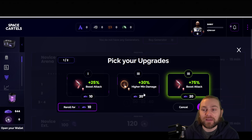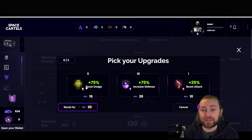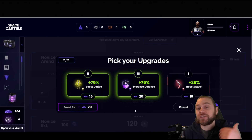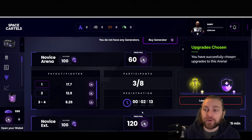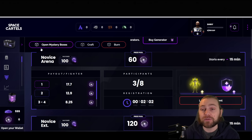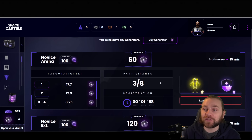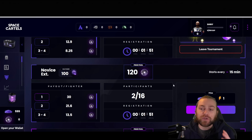Re-rolling gave me boost dodge — I've got two 75% percenters which is better than just one for attack. Dodging will give me a huge chance to miss incoming attacks, so I'll click confirm. Those two upgrades are ready equipped for my battle. If we win, we'll get 17.7 DMT from the prize pool, which will give us the ability to open our first mystery box. These tournaments run automatically, and you can join more than one. In the Novice Extra arena with max power 100, registering costs 100 Dust and one energy.